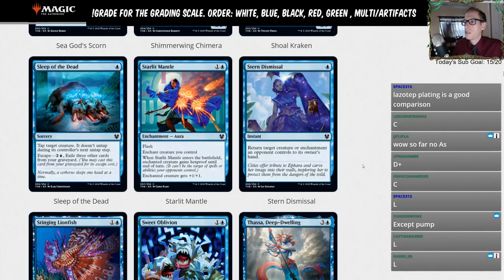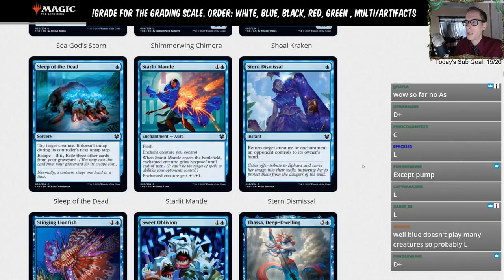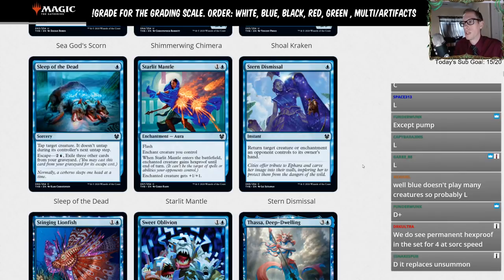Stern Dismissal — blue instant: return target creature or enchantment an opponent controls to its owner's hand. So it's upgraded Unsummon that also bounces enchantments, but unlike Unsummon it can't bounce your own stuff — like you can't Unsummon your own Frilled Mystic with this.